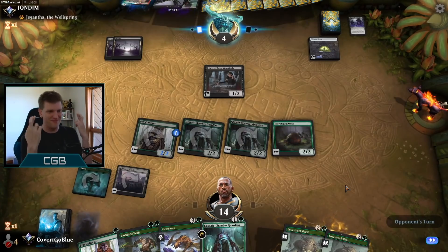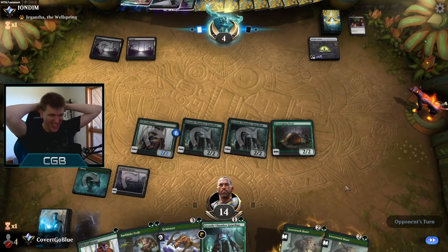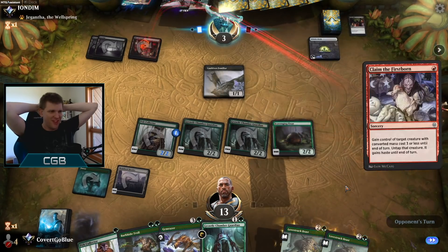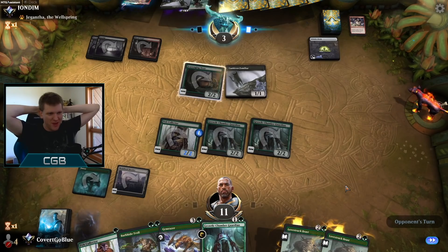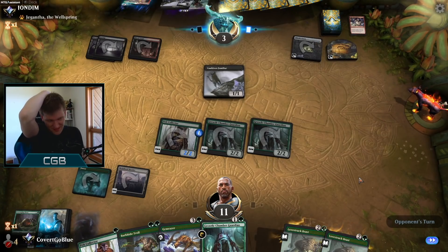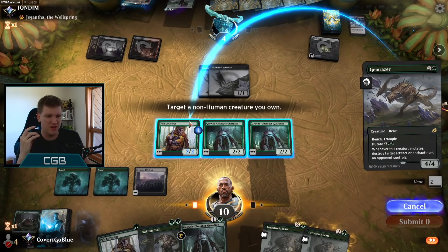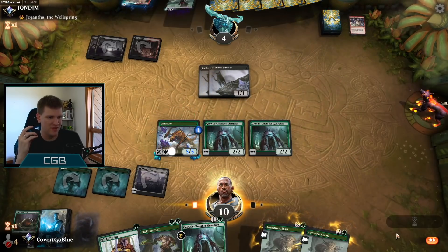No land. Sack the priest. Still no land. Blood Crypt located. Claim — knew it. But they're at three. They can make a food, get back the other cat, block two things — they're not dead. Land! We did it, we landed. Get it. On the Pelt Collector? Yeah. Over. Blow up that oven — that's enough of this nonsense. Big old trample bonus. We've won the battle of the mana screwed.